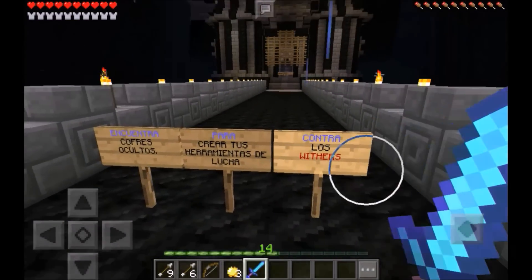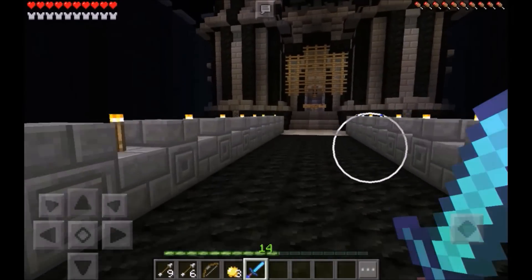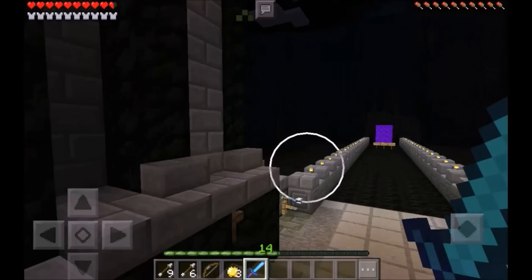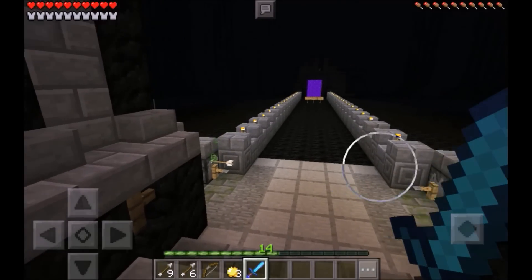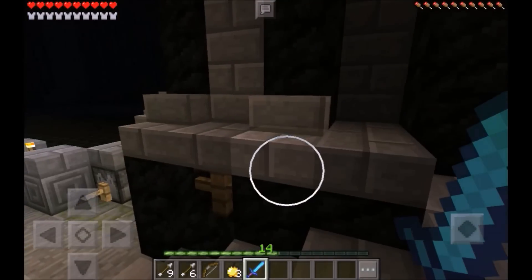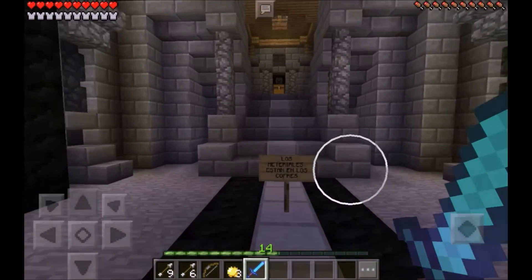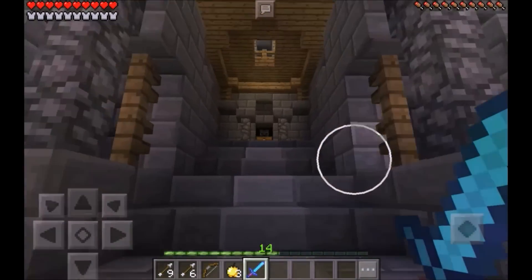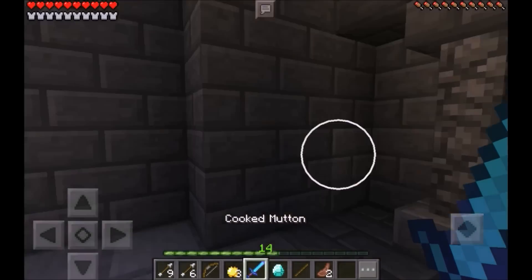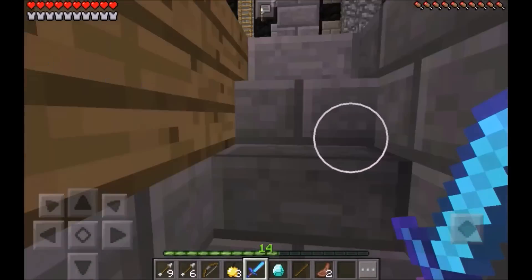That says 'go save the princess, be cool.' Let's go see what this other one says. I got hit by something — I think it was poison, guys. They have a booby trap, so watch out for that if you download this map. This one says 'be cool, keep all your armor.' And this one says 'make sure you bring toilet paper if you're going to use the toilets.' I didn't even know there were any toilets in this mansion.